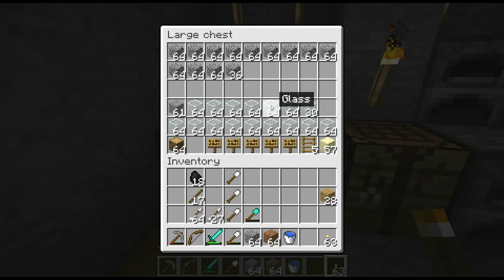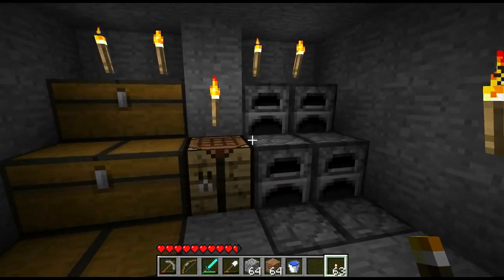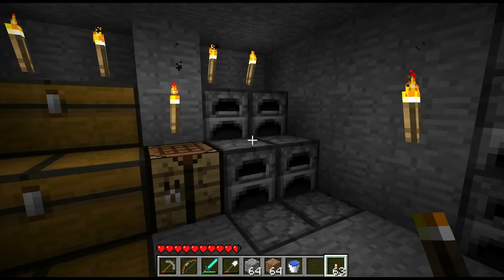This is how much glass is left. I basically went into the desert with an inventory looking about like this, maybe a few less shovels, and filled the entire thing with sand. So when I came back, I gave myself a few more furnaces and got to smelting like crazy.